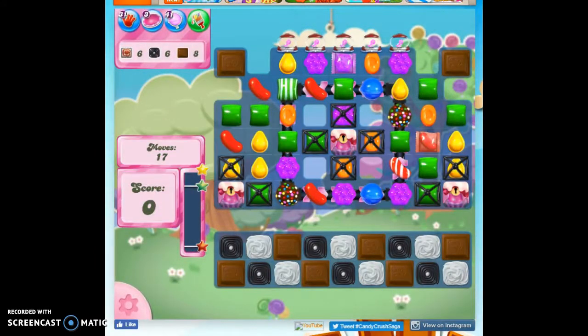Sometimes they can kind of cancel each other out, but often times they're helpful. So on this we have 17 moves to collect 6 frostings, 6 licorice, and 8 chocolate. Most are located down here with a couple of extra chocolate here.